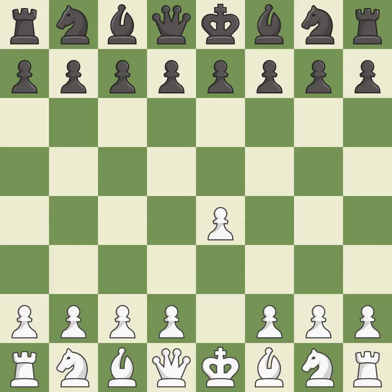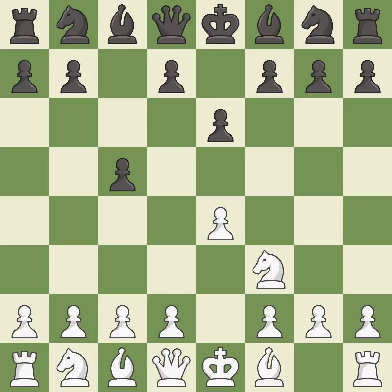Opening with the king's pawn controls the center and opens up the light-squared bishop and queen, often leading to sharp games. The Sicilian defense controls the d4 square with the c-pawn. Nf3 develops the knight toward the center to prepare for a d4-pawn push, where the knight will recapture if black captures on d4. D4 offers to trade the more important central d4-pawn for the c5-pawn in exchange for more control of the center and quick development.